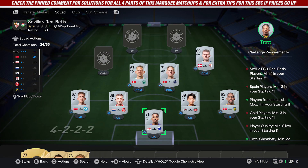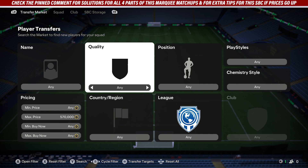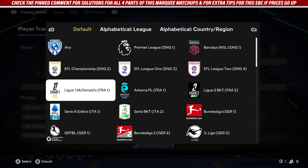The first thing you'll do is go and pick up eight sealed players, all from the same league. When doing this, definitely don't copy my cards because sealed players' prices can change, so just jump on the market and find a league where you can pick up eight sealed cards pretty cheap.